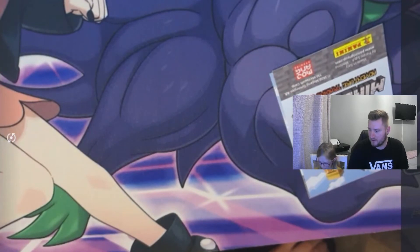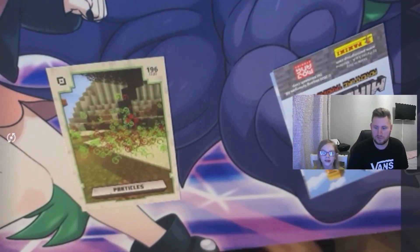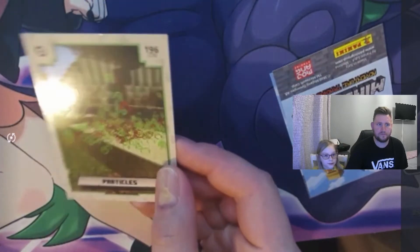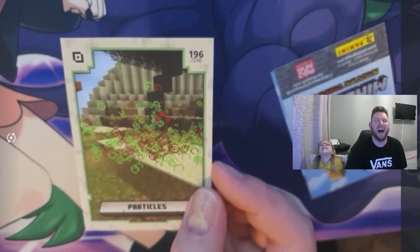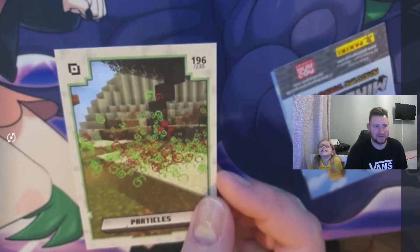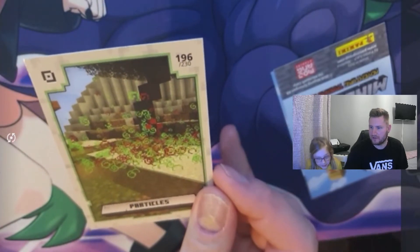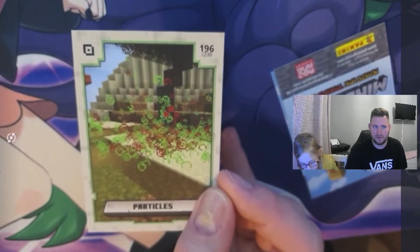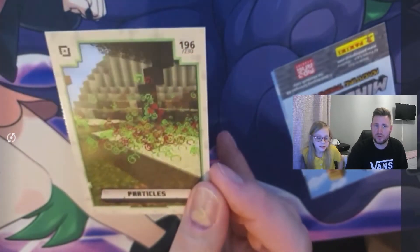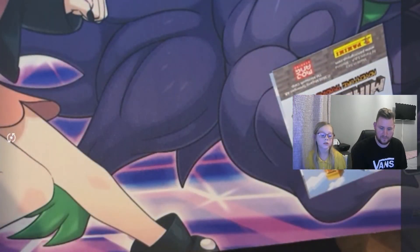This is a Particles card — so you throw the potion and it just makes particles. As you can see, that's basically what you'll see when you take potions or get hurt — just little particle effects. That is number 196, pretty much near the last legs of the collection.